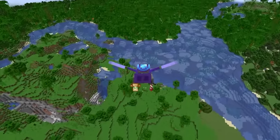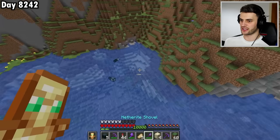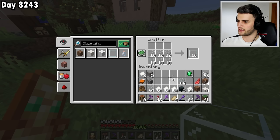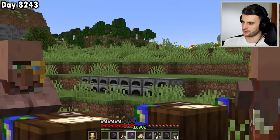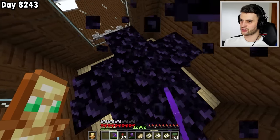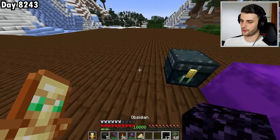I want to find a village to get a Cartographer for a woodland explorer map. I set up librarian/cartographer villagers, smelt four stacks of sand into glass panes overnight, craft compasses, and buy four woodland explorer maps. The first mansion is close — and I find it already has the obsidian room. Inside the obsidian, there is a diamond block: the rarest naturally generated block in Minecraft other than the dragon egg. The maps were a waste of money — kind of the story of my life.